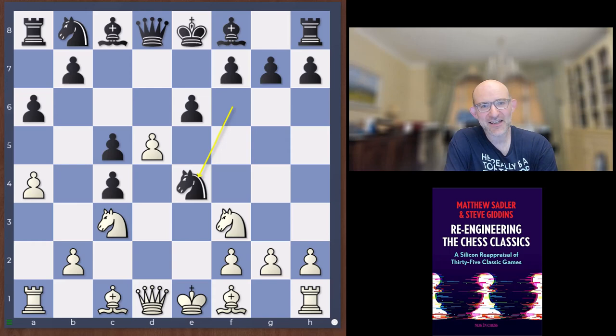They were both very aggressive players. Edward Lasker, in his fantastic book Chess Secrets I Learned from the Masters, called Jackson Showalter the Lion of Lexington — I think because he had a huge mane of yellow hair, though I may be misremembering.